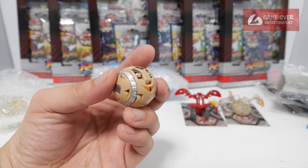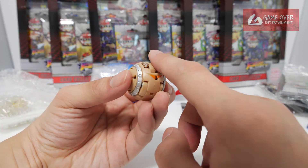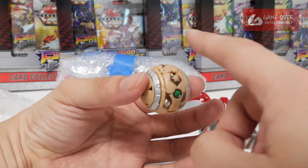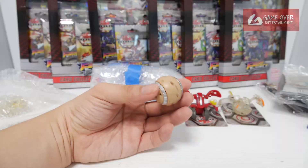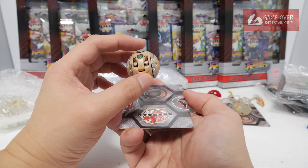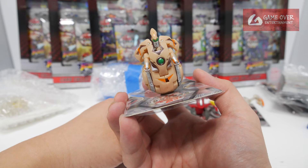This is Splite. I quite like this Bakugan. You can spin the middle part — it's quite cool. See how it opens. This is Subterra Splite, one of the cooler modes from G.I. Continental Invaders.